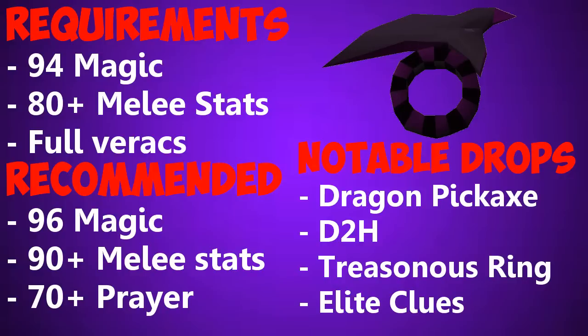The required stats and equipment to kill Venonatis are 94 magic for vengeance, 80 plus in all your melee stats, and full varax. The recommended stats to solo efficiently are 96 magic for spellbook swap — however you don't actually need 96 for this, but if you have 96 it's going to save you on some supplies, and I will show you how to get around not having 96 in just a second. You also want 90 plus in all your melee stats and 70 plus prayer for piety.